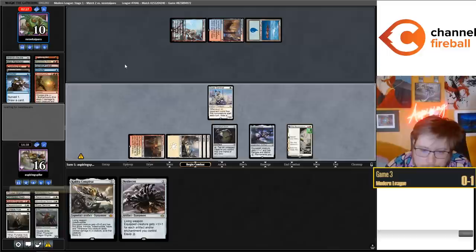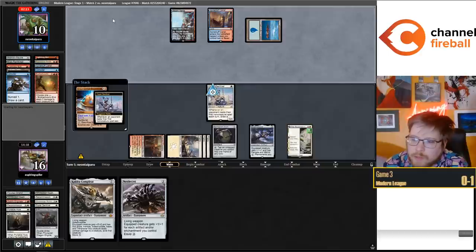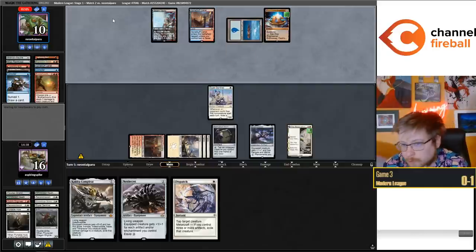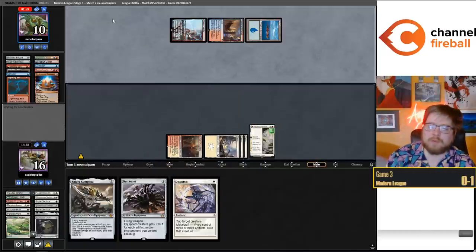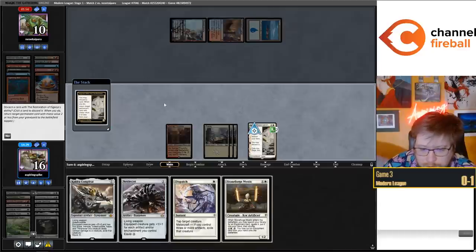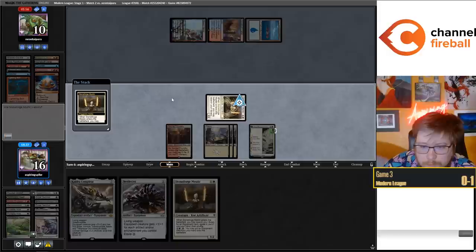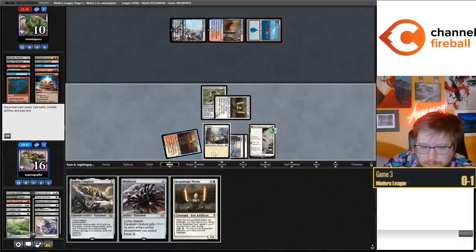We have a lot of lines depending on what we draw and what my opponent does. Explosives on one presumably - they don't have a land. I drew a Dispatch but they're about to turn off my Metalcraft so I'll just discard it. We draw Stoneforge Mystic - discard Dispatch, get back Stoneforge Mystic, grab the Greaves. For whatever reason I thought I had one more equipment in the deck to grab - I guess Shadowspear is dead. Just having a shrouded Stoneforge Mystic is going to be very tough for my opponent.